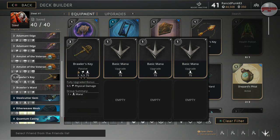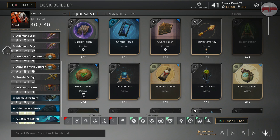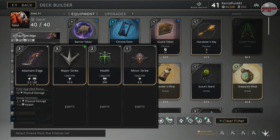We start off with the Amulet of the Veteran, and then the Brawler's Key if necessary. Both these are going to be six-point cards — it's the Amulet of the Veteran with two lesser healths and a minor strike. I would probably recommend that you just go all lesser healths on that. And the Brawler's Key — I would have put all minor strikes on the Brawler's Key as well, except we are using a six-point Brawler's Ward and I only have four minor strikes. I would have rather put them on the Brawler's Key, because otherwise there's no point having it as a six-point card.